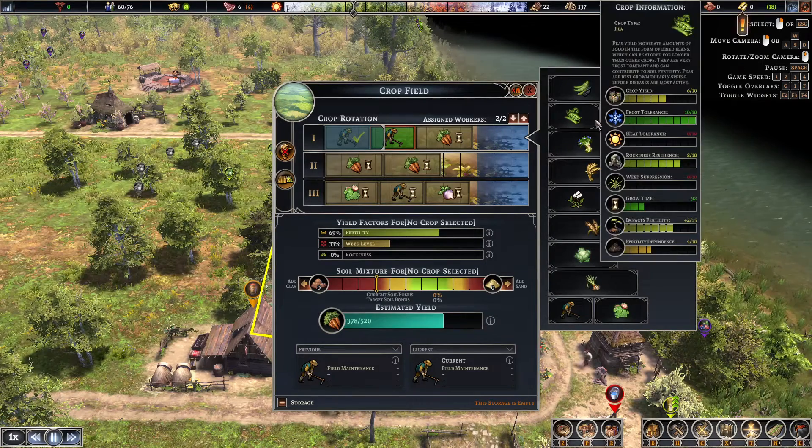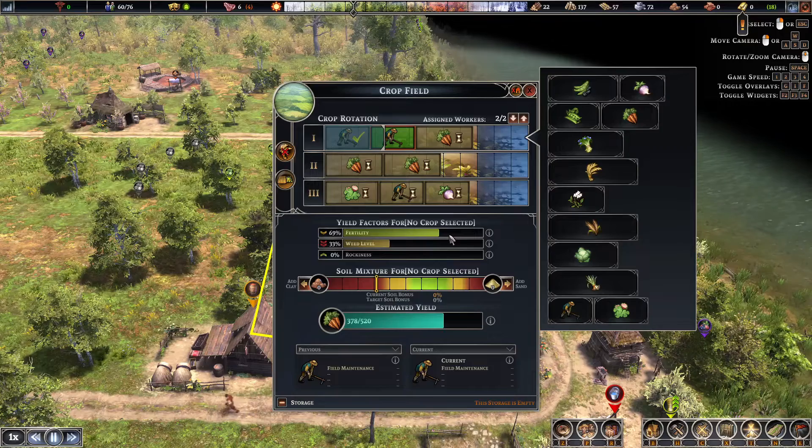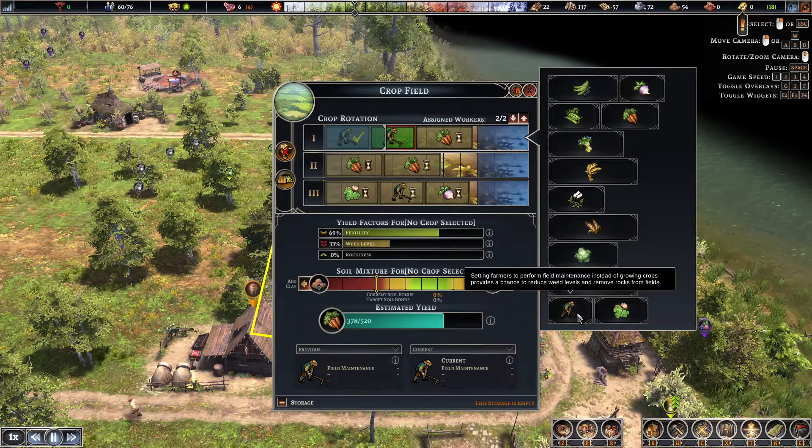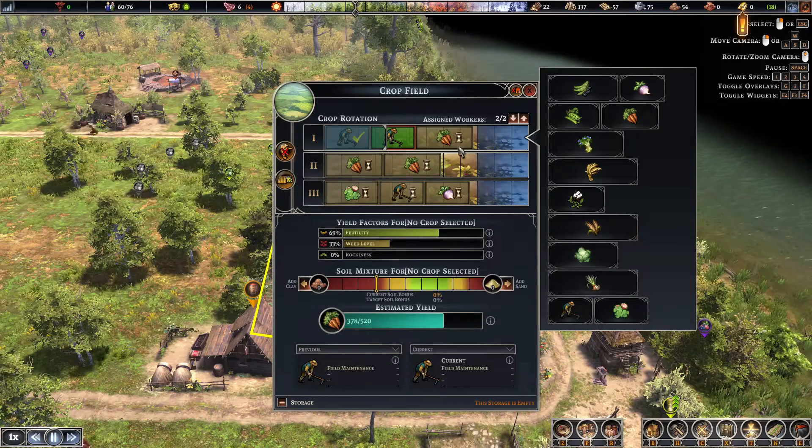Just that one. So if you're going low on fertility, the main thing to remember is to start rotating clover crops in and out. Also make sure you put the maintenance in either every year or every other year in between, at the end of the season.